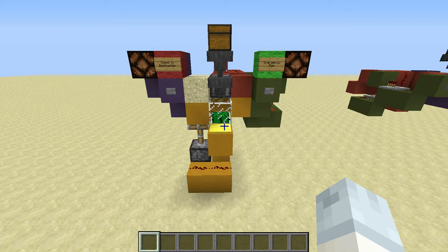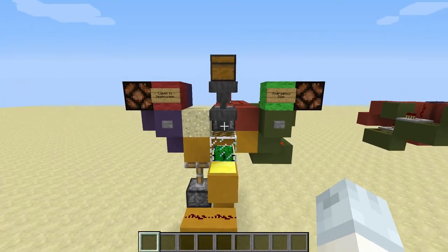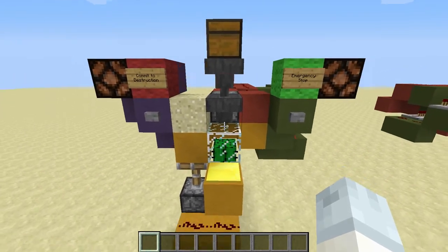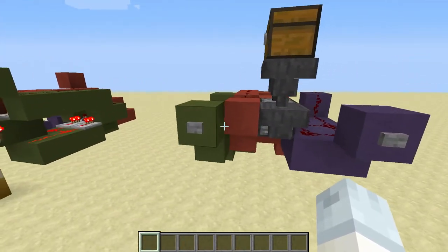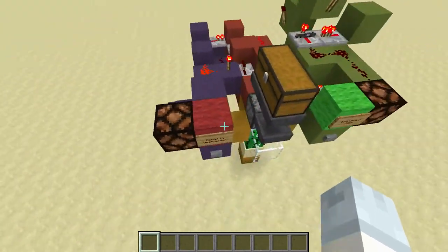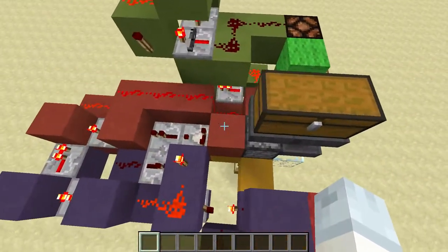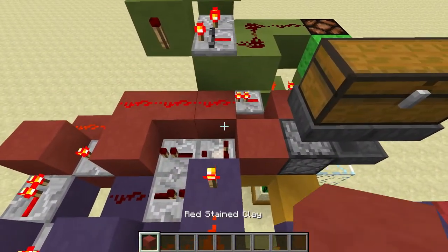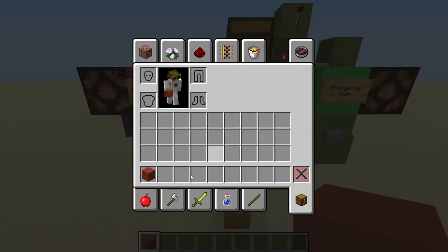Hello everyone and welcome to another tutorial video. I'm Palladium PD, your host, and today I want to show you my design for the Destructor Mat 3000 item destroying machine and its little brother the Destructor Mat 1000. I'm going to use this example here to show you the functionality — this is the same build I used in the contingency server.